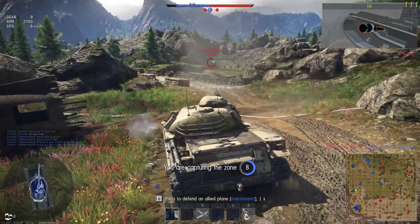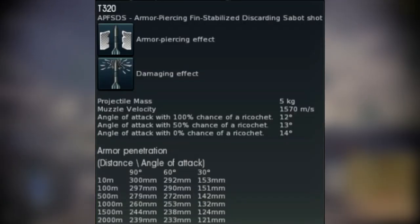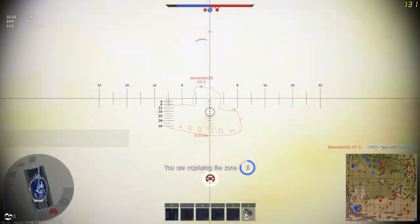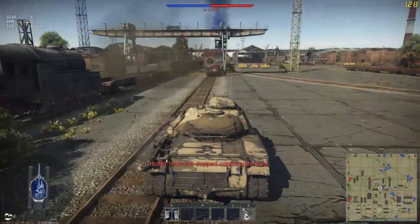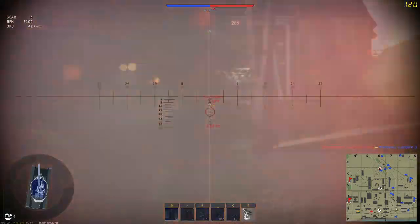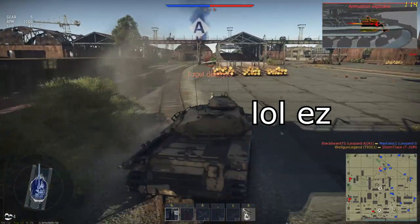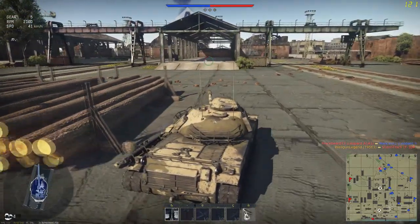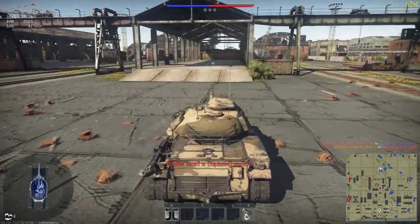The only shell you should use is the standard T320 armor piercing fin stabilized discarding sabot round, because it has 300 millimeters of penetration. Apart from that shitty HE round, you can't shoot anything else anyway. This round is amazing and will go through any tank you will meet.